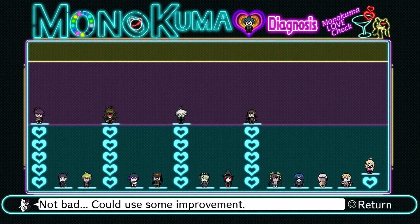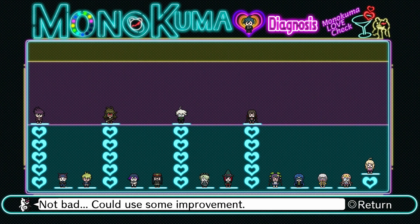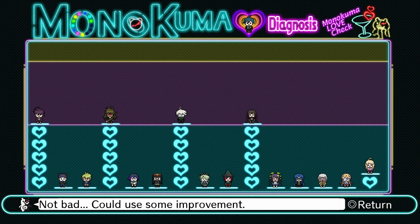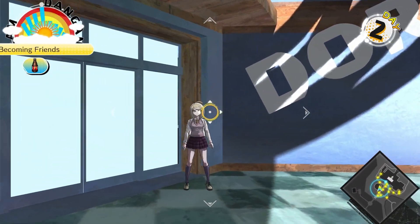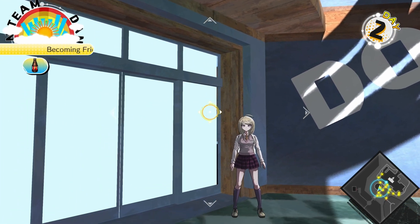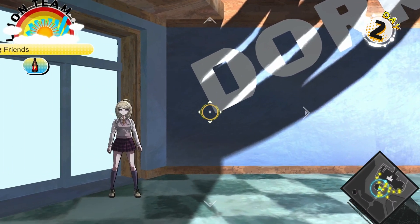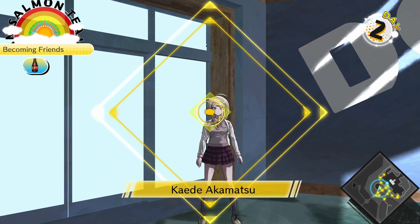There's a bit of a weird thing with the game — you're supposed to hang out with the character five times and that gets you to max, but the game sometimes gives you more than five times to max out. In fact, all of them need at least six, and some need seven — I think Angie was one that needs seven, which is a weird thing. The characters that can come to your dorm room are only characters that you have maxed out friendship fragments with. So only Maki, Kibo, Gonta, and Kaito at the moment can do that.